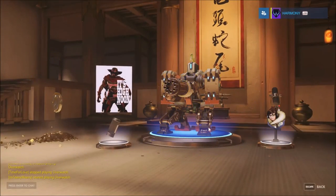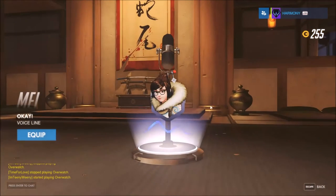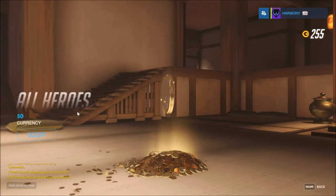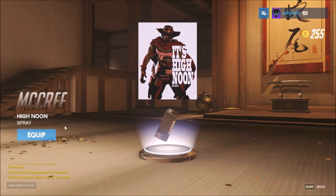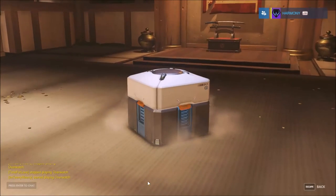We got two rares this time. This is cool — these Bastion things for the victory poses where it's just different forms, I like that. Let's just equip that because we don't have it. 50 currency, which is cool — we could get a pink skin if we wanted to. That's kind of cool, I'm going to equip that because I don't have that for McCree. Two more to go, let's see what happens.